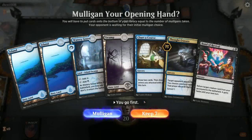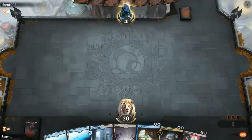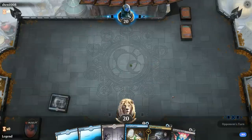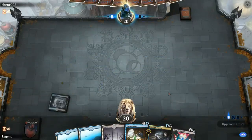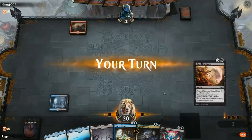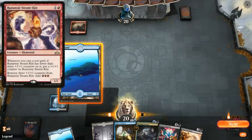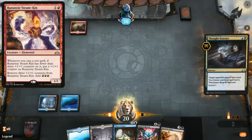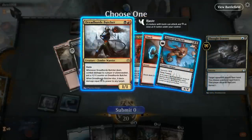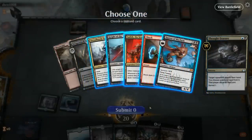We're on the play with a Chart a Course and a Thought Erasure as early plays, looking to draw into a Dracoseth or an Agent since we already have the Bond — this is a keep. We'll Thought Erasure first since we might be up against a red deck. Looks like a Rakdos deck — they could play Butcher on turn two, and didn't cast a Knight on turn one since they lacked untapped black mana.